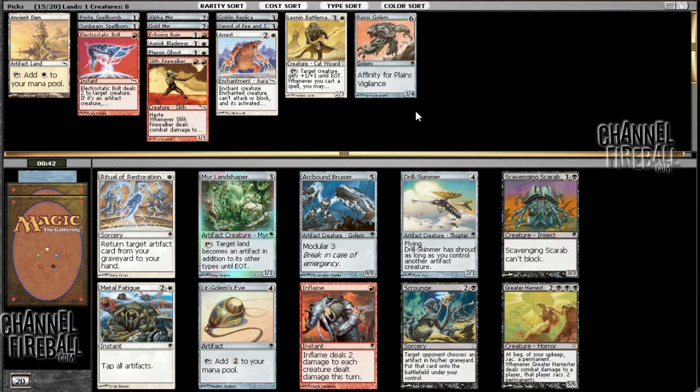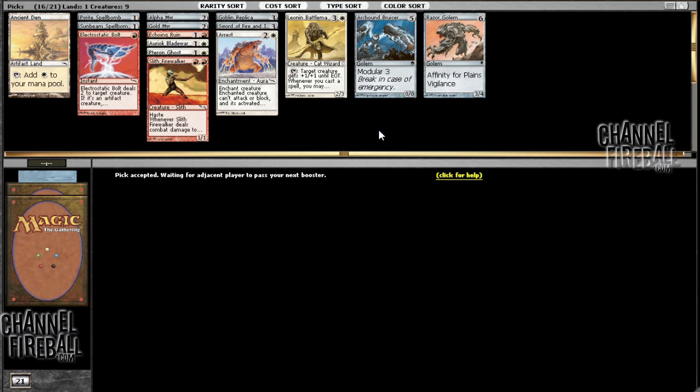Nothing here for me really. I think I'll just take Arcbound Bruiser, which I'll play if I have to, but I hope not. Greater Harvester is a pretty good rare, but I just can't make use of it in my deck. There's just no other red or white cards to take. Drill Skimmer is pretty bad — inefficient creature, and it has Shroud so I can't even equip it with some cards. I'll take the Bruiser — I hope not to play with it, but you never know.